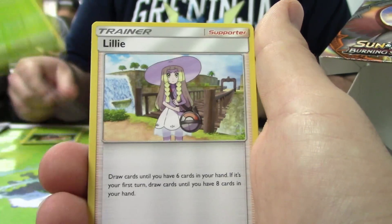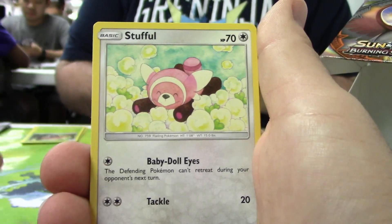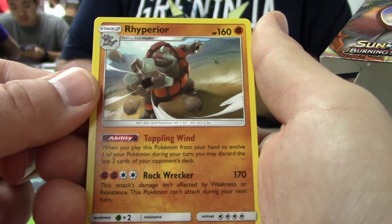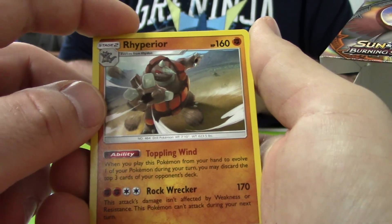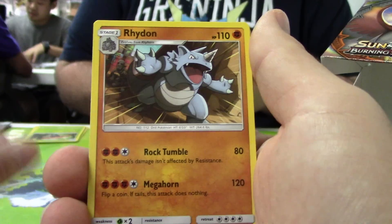We got Glooms and Oddishes. We got Lillie, Kukui, Nest Ball, Timer Ball, Stiffle, Rhyperior, Topsy Bomb. This is like a repeat of the old Mill Deck. We got Rhydon, Rhyhorn, another Lillie, another Kukui, another Timer Ball, Escape Rope, Crabrawler for some strange reason, and the code.